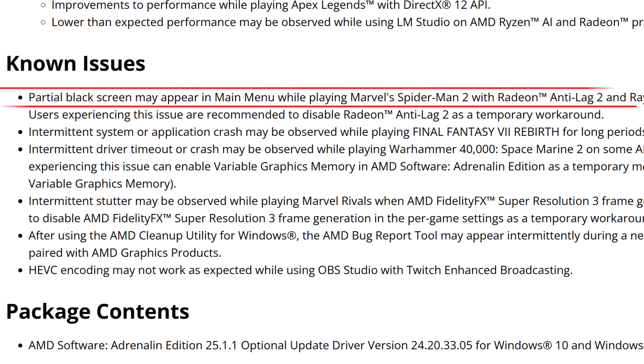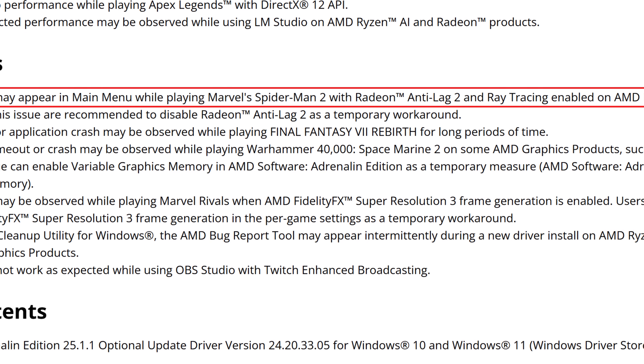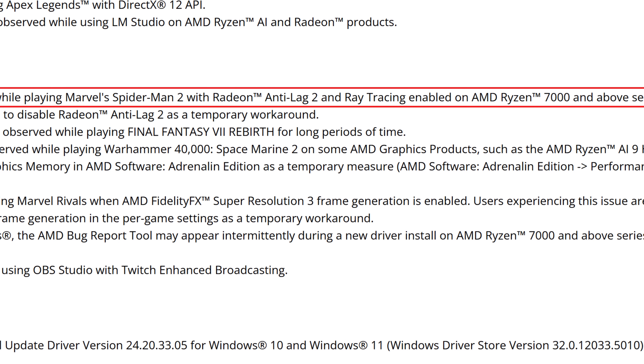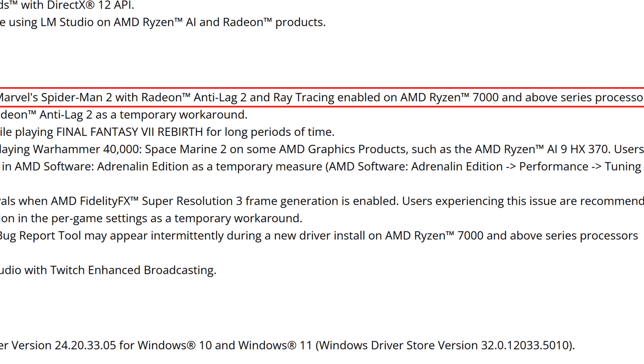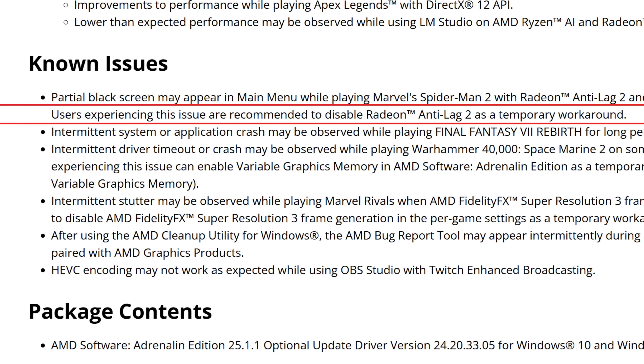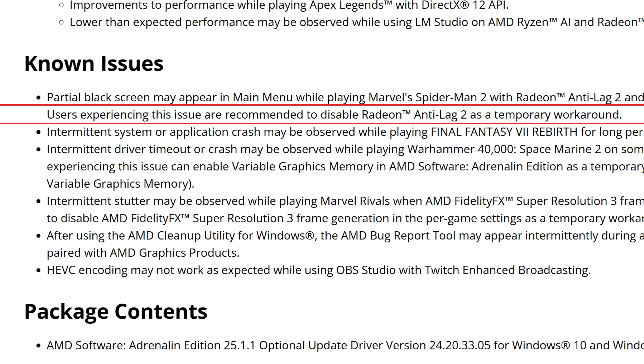As for the known issues, we still have some sadly. A partial black screen may appear in the main menu while playing Marvel's Spider-Man 2 with Radeon Anti-Lag 2 and ray tracing enabled on AMD Ryzen 7000 and above series processors. Users experiencing this issue are recommended to disable Radeon Anti-Lag 2 as a temporary workaround. We already know Anti-Lag 2 will be in Marvel's Spider-Man and the game hasn't even released yet, but AMD might release a fix very soon.